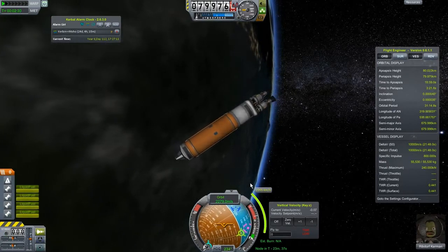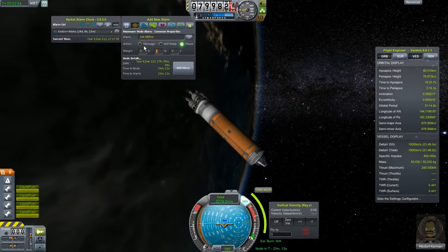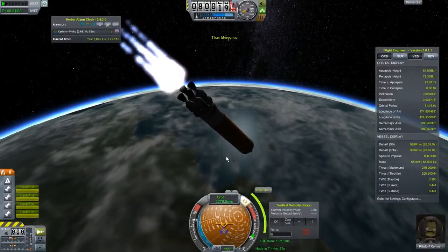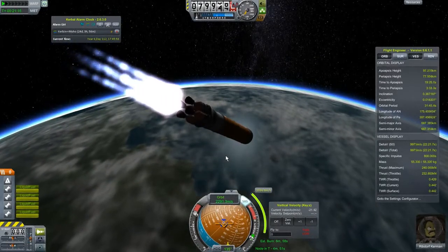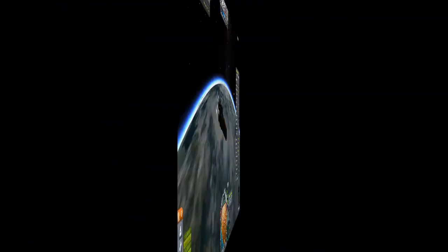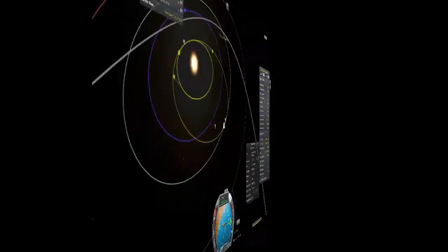So we crank up our engines. We turn our ship around so that we are facing our maneuver node. I set up a maneuver node alarm five minutes before, because I know this is going to be a pretty long burn — 2,300 meters per second, doubling my orbital velocity around Kerbin. We do a test burn to see. Looks like I was a little bit overestimating my burn time of 10 minutes. So I cut the engines and wait until we're four and a half minutes away before starting the main burn. And away we go. I'm a little afraid of overheating the engine so I've gotten them down to about 99%. And we're done.